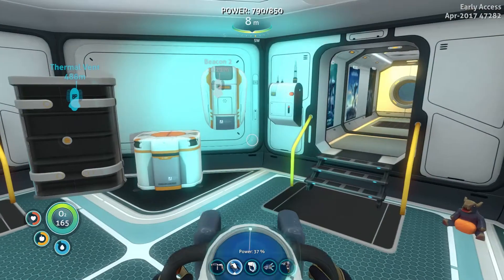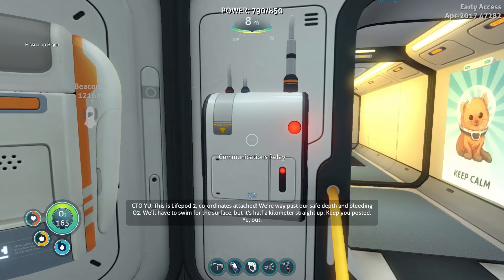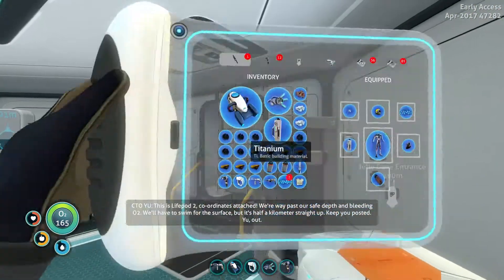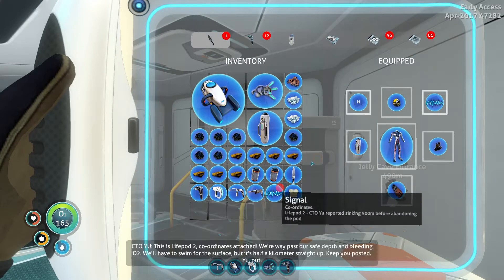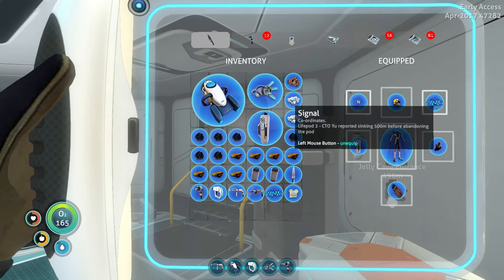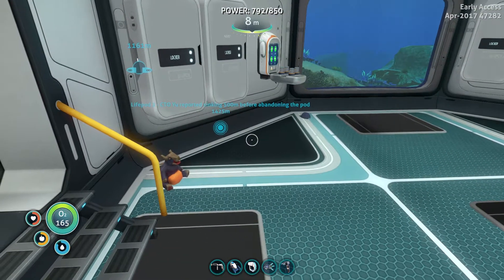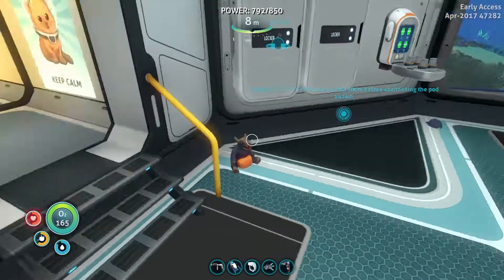Looks like we got another message coming while we were out. This is life pod two, coordinates attached. We're past our safe depth and bleeding O2. We'll have to swim to the surface, but it's half a kilometer straight up. Keep you posted. New signal, huh? Life pod two reported sinking 500 meters before abandoning the pod.